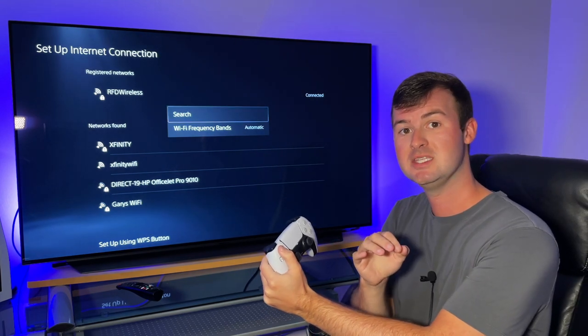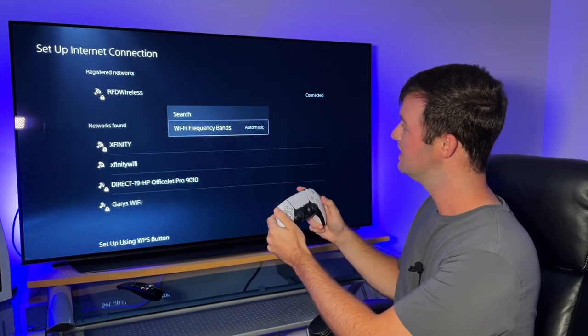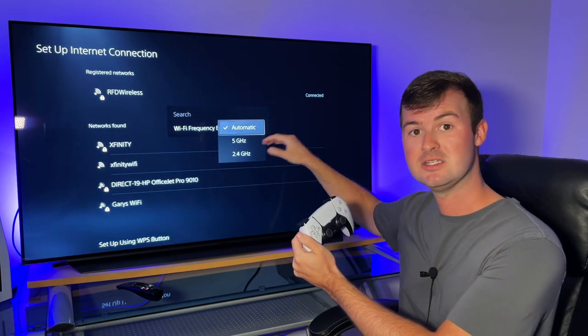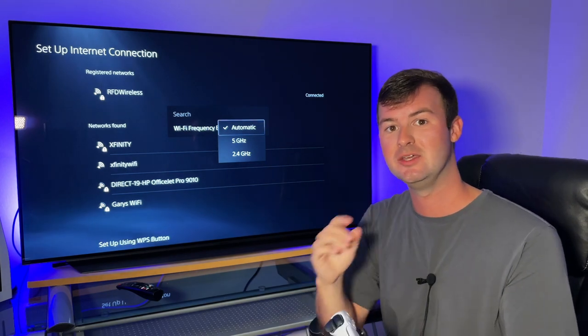You'll also see Wi-Fi Frequency Bands. By default, Wi-Fi Frequency Bands will be set to automatic, but you can actually change this to any radio band that you want, whether it's 5 GHz or 2.4 GHz, and lock it in on that radio band.